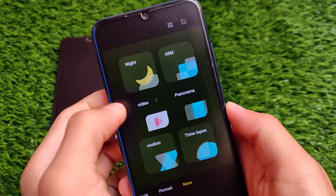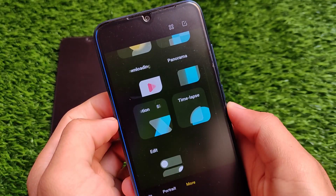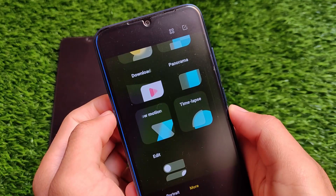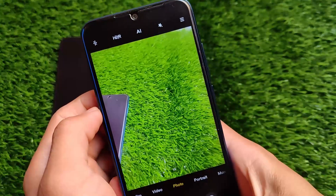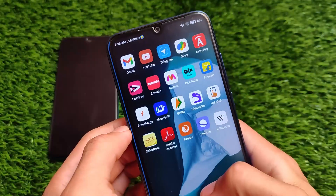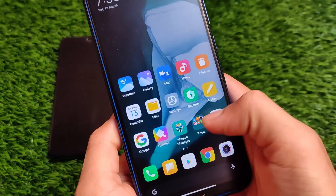All of this comes with a new UI as you can see, which was expected in MIUI 12.5. The update includes slow motion, time lapse, and a lot more things you could expect in this latest MIUI 12.5 update on your device. The camera quality also seems good enough, and the smoothness is looking quite good compared to previous builds.